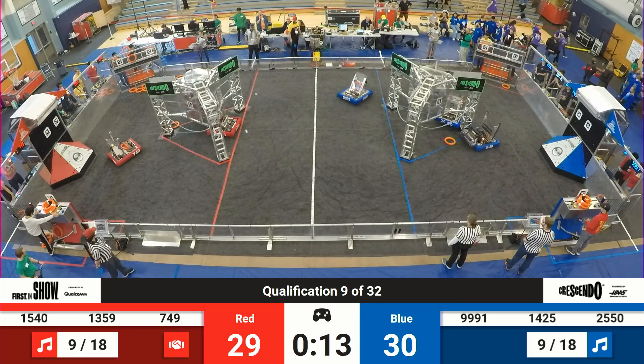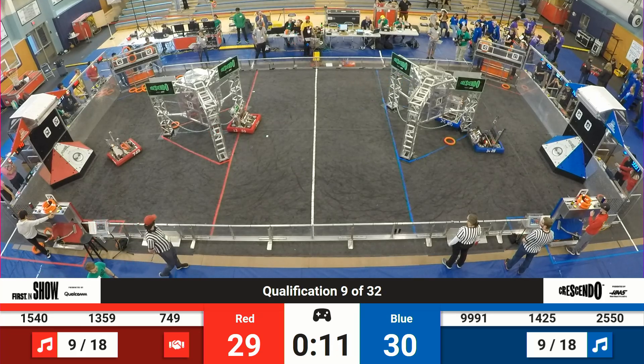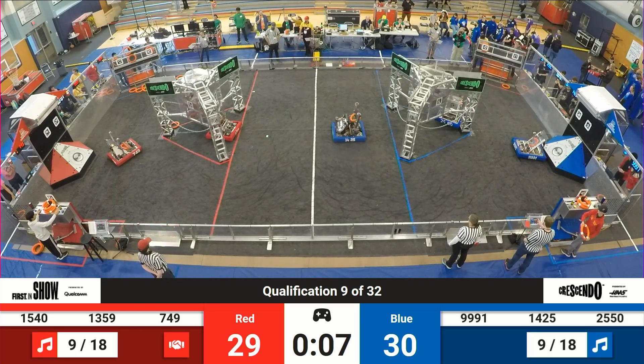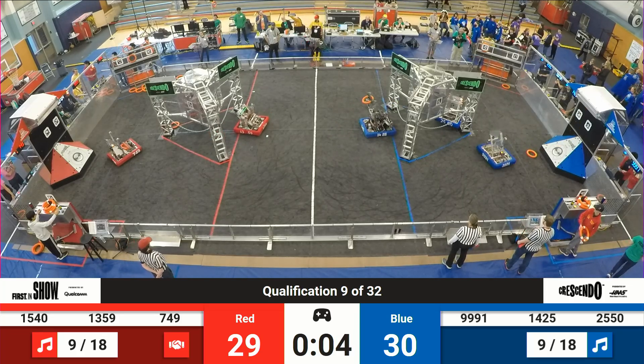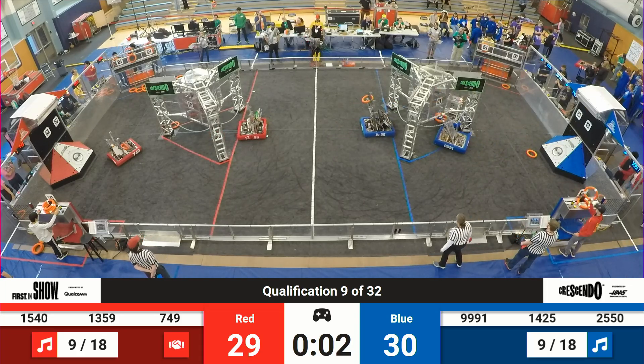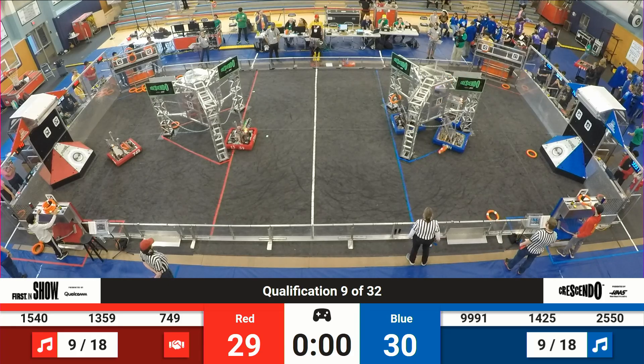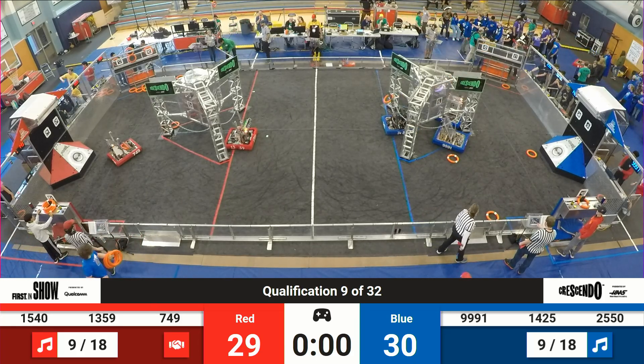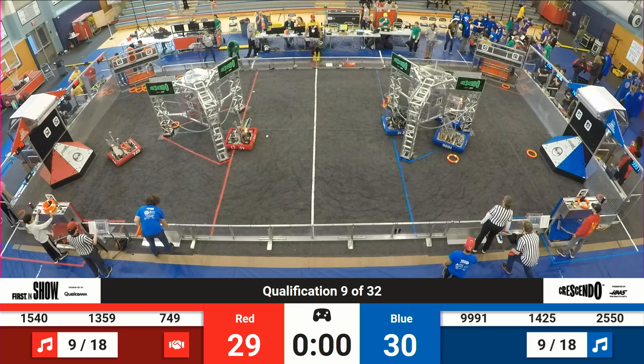1359 is lining up, trying to get onto the stage for the red alliance. They're still trying to line up, see if they can get up there. 1425 is trying to line up, see if they'll get up. Looks like we have one up on blue, one up on red. Let's see what the final score is.